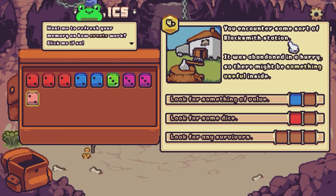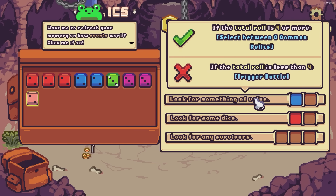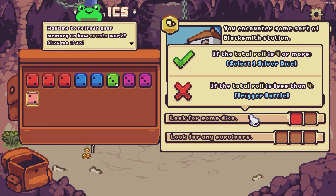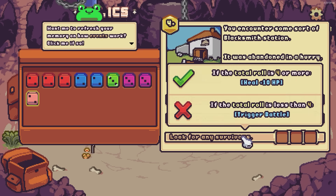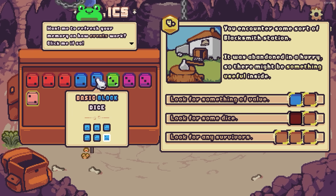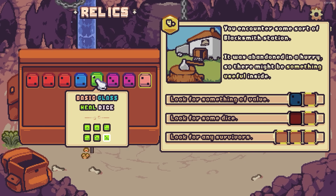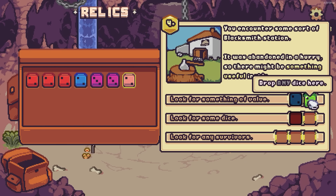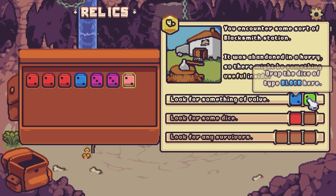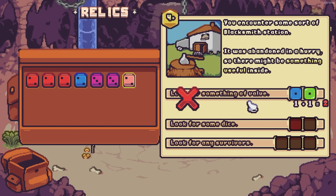You encounter some sort of blacksmith station. It was abandoned in a hurry so there might be something useful inside. If we can put stuff down and roll a four or higher, we can select between three common relics, select one silver dice, or heal 10 HP. Our heal dice is pretty good. Let's try that — we have to use one block dice and then the other can be anything. Can we roll a four or better? No.